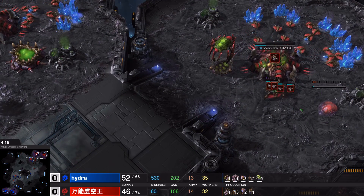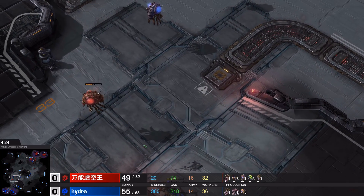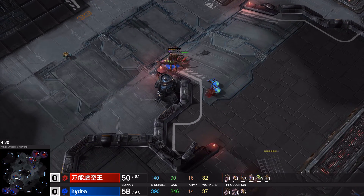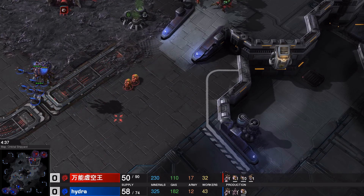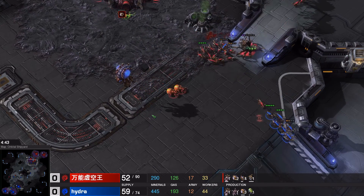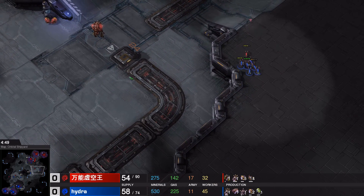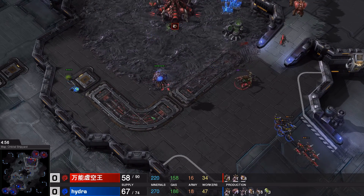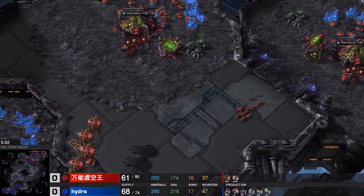Looks like there is a Roach Warren coming down for Xigua — better swap these out. And a Roach Warren going down for Hydra as well. I don't think that Roach Warren has been spotted, so both players are just playing on instinct right now, which is perfect. And there we go — they engage. There are Xigua's own Banelings here. I like the way the color of the Banelings gets so intense when you increase the color intensity. There are so many Zerglings on the map right now. Looks like he decides to bring the Queen back, not to fight the Overlord, because these Zerglings have run in.